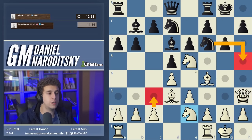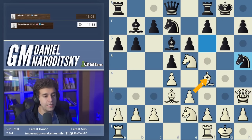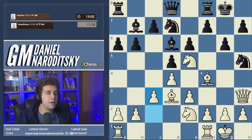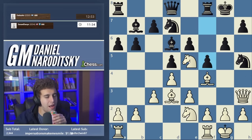After knight h5, we can just continue on with our plan: play c3, intending to meet knight takes f4 with e takes f4. Knight h5 is on the board, and the most practical continuation is just to play c3. If black wants to trade, we take back with a pawn and have a pure Pillsbury knight on e5 — a very strong piece. Then: f5. I did not expect that.